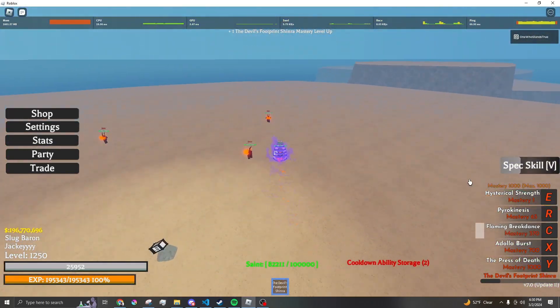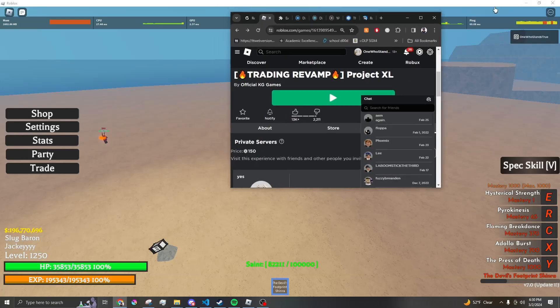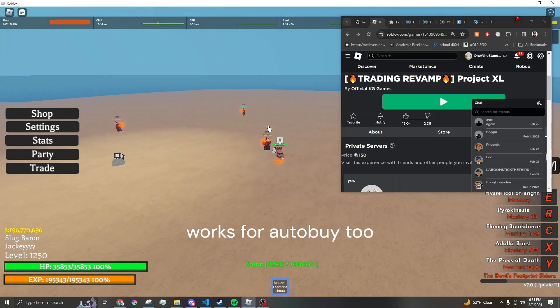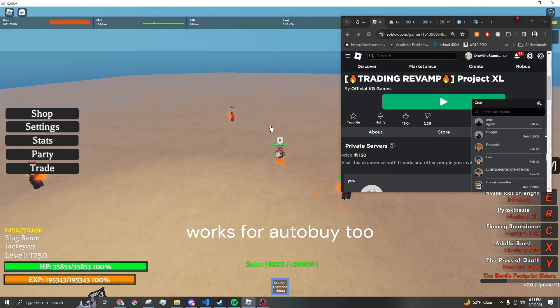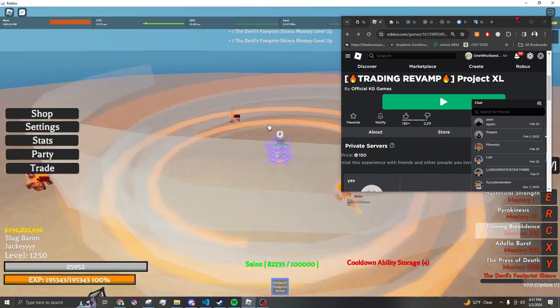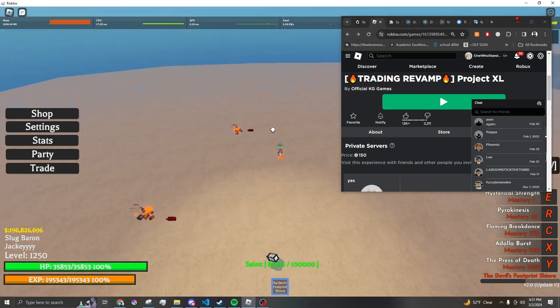A neat tip I found: use DeskPins. I kind of screwed up by not keeping the window small while auto-buying, but if you have DeskPins you can pin the window so you can still do it even while you're farming.